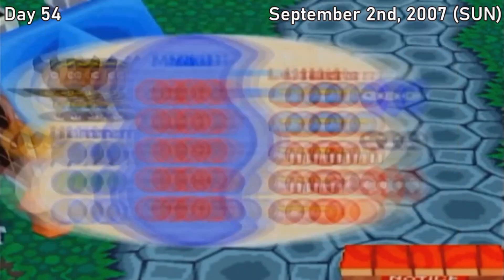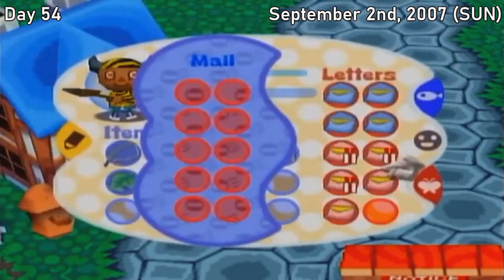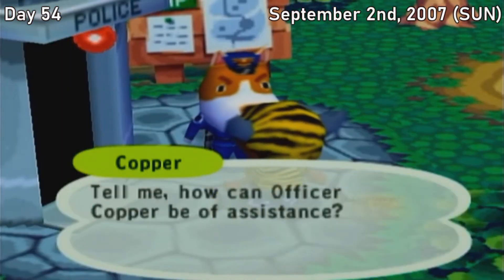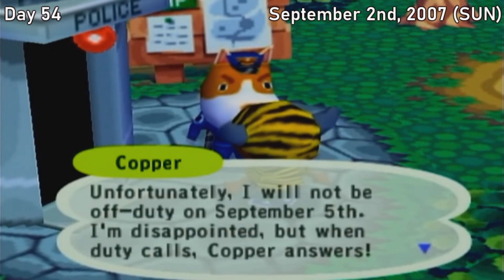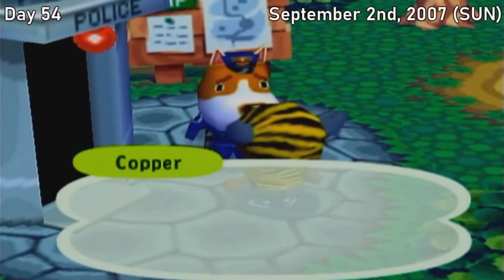Sunday, September 2nd. We started this day with a mini heart attack, as Cherry sent us a letter with no gift attached, which got me freaked out that she was moving. Thankfully she wasn't moving — she just responded to one of our previous letters without attaching a gift. Serves me right for sending so many letters to her, though I did send her another one today — to be fair, she did actually ask for this one. I also bought turnips since the price was below 100 bells. Officer Copper gave us the good news that the last special visitor we need to meet, Crazy Redd, is coming on October 5th — about freaking time.